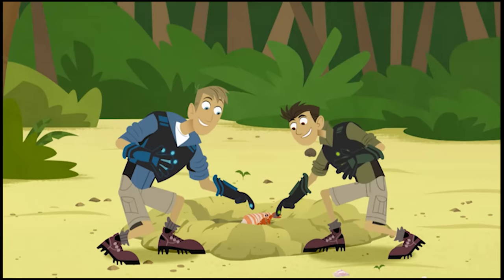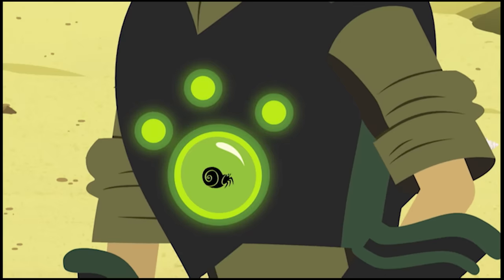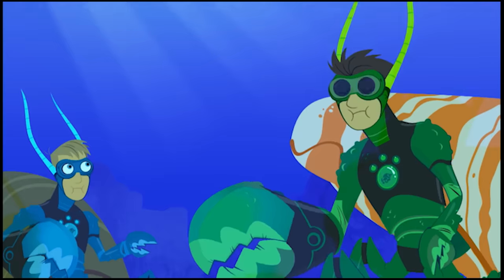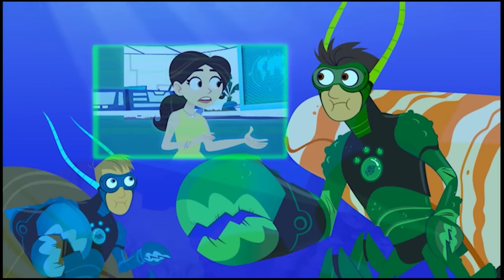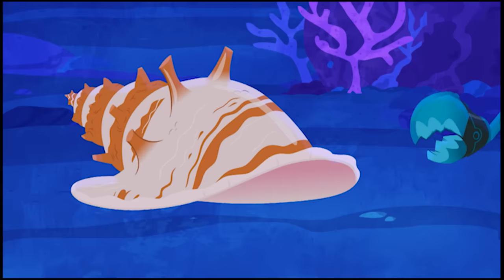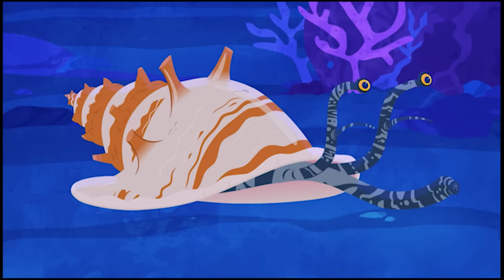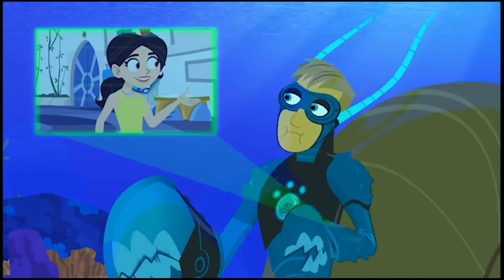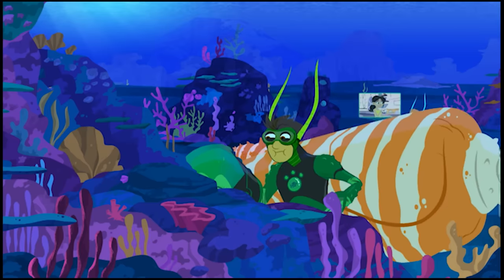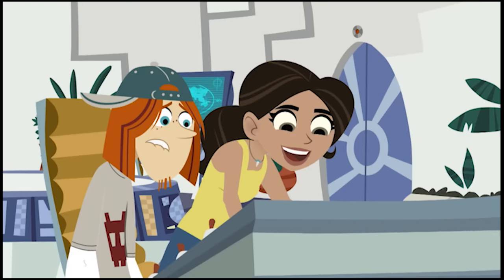Activate creature powers! Guys, you have to find a sea hermit crab and reactivate! It's the snail that actually created the shell. These shells only become available to hermit crabs when the snails who made them die.